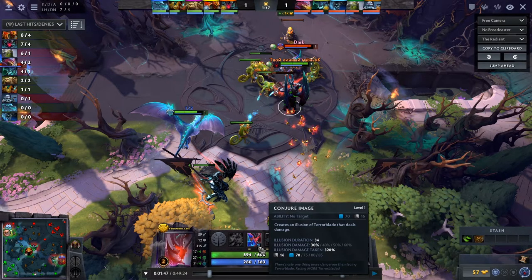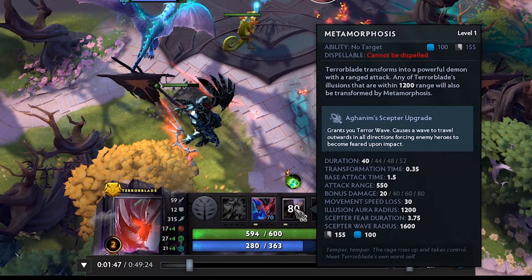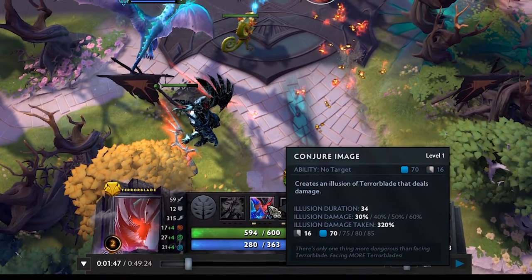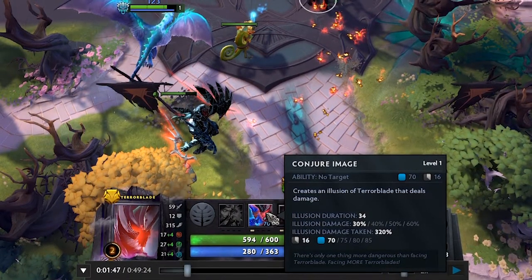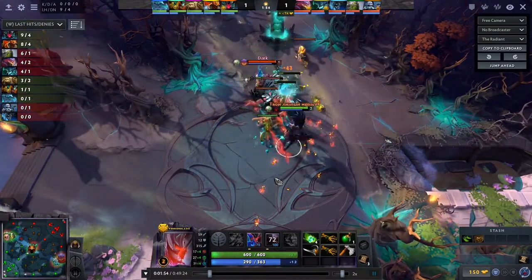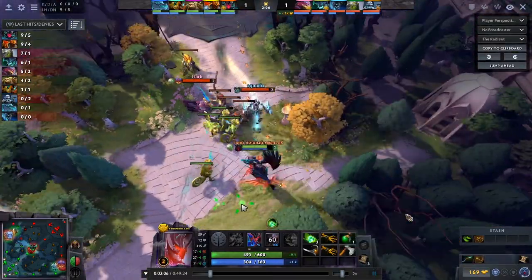At level 3, Meta goes from 20 bonus damage to 40 — it literally doubles, and that applies to his illusions too which gain the 30% illusion damage multiplier on top. So he has an amazing level 3 power spike. With slows from Winter Wyvern, he can definitely close the gap and get a kill.